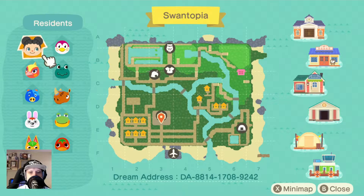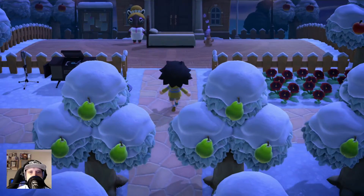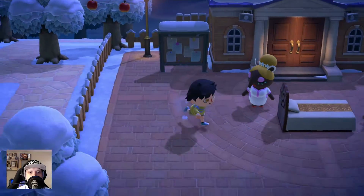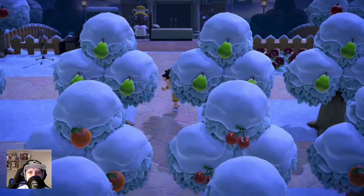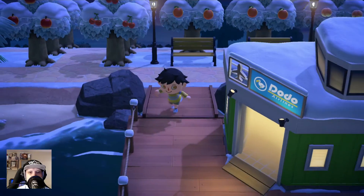Welcome back to Animal Crossing New Horizons. Today we are on Swantopia — that is the random dream island. You have seen the code. It's in the winter; I like the winter, it makes a nice touch to everything.